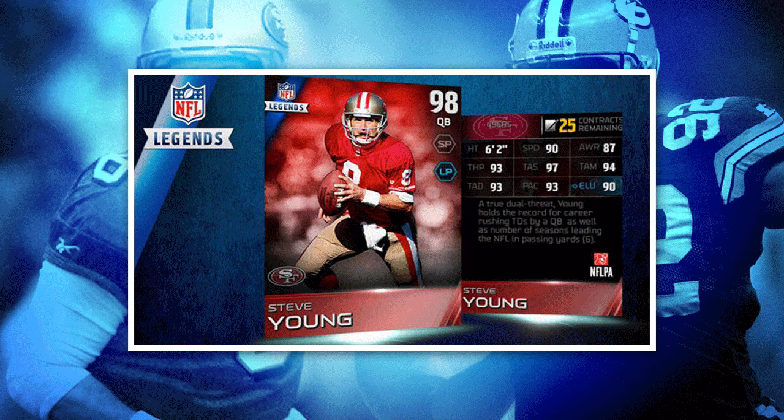One other attribute I wanted to point out: his 90 elusiveness. The only item with higher elusiveness at quarterback is the Antonio Brown card, which again doesn't have great throwing stats. So you're looking at definitely one of the better running quarterbacks you're going to see in Madden 15 Ultimate Team, and he's still got those awesome throwing attributes as well.